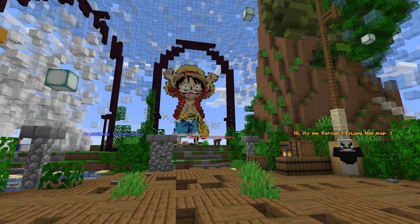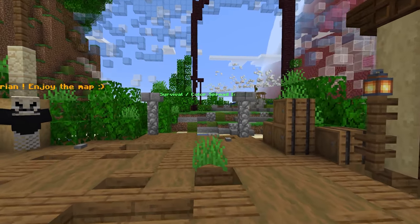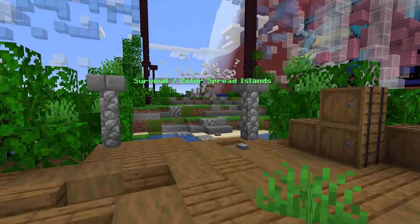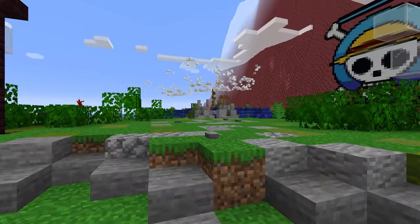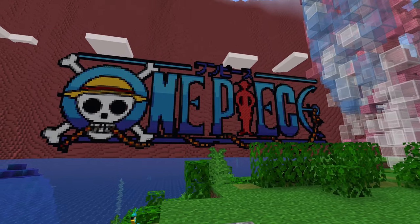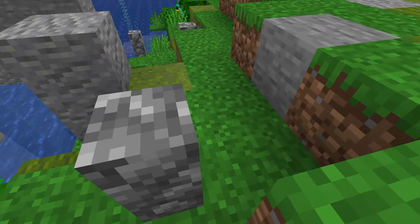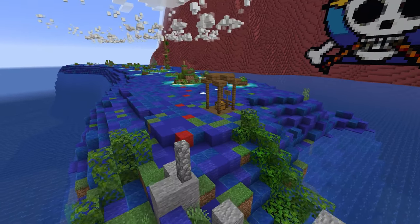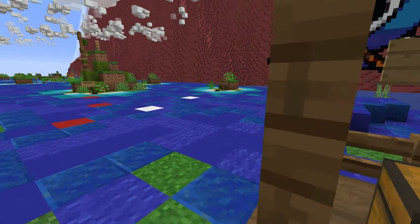Next up, if you are a fan of the anime One Piece, then this is going to really excite you — because this is One Piece built in Minecraft. The entire world is here; most of the islands that you'll find in the anime are in this and it is really well built. You can see over here is the Red Line and it's got the giant One Piece logo. If you go across you'll be able to find all the different maps laid out in a big island-style map.